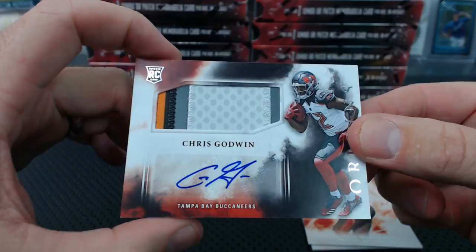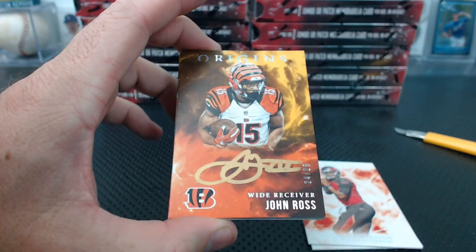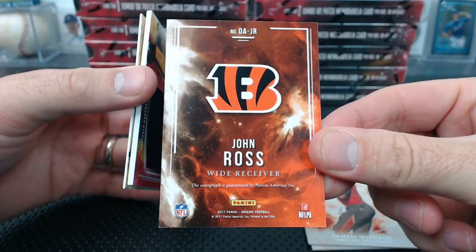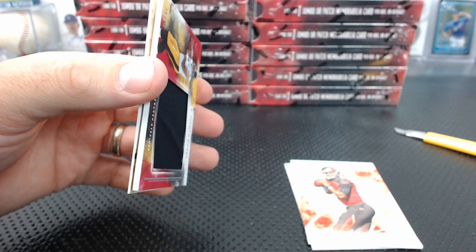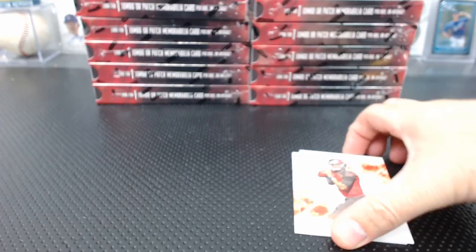And what is this? John Ross — look at that thing, it's all fiery. Gold Inc, 24 of 25. Gold Signings? Wait, what are those called? That's just the version to 25? Josh Dobbs jumbo jersey to 99. Yeah, Tampa always has the best patches — Tampa Bay and the Seahawks always have great patches. That's a nice John Ross card.